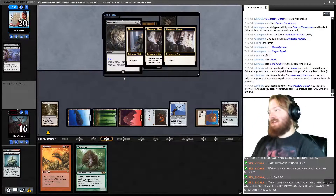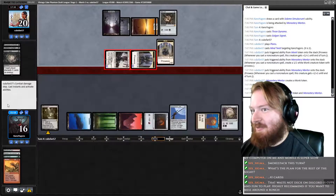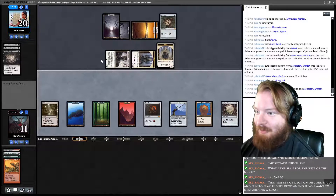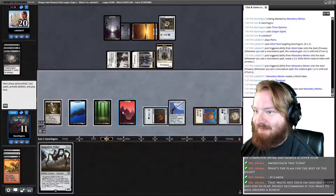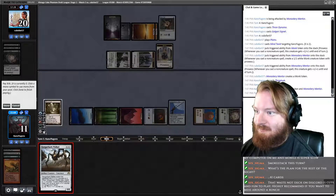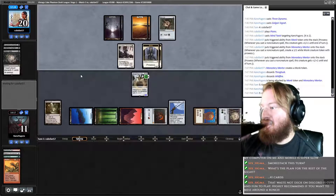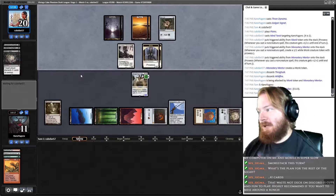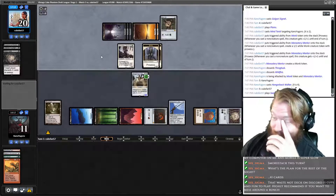Mind Twist! Opponent has Mind Twist, opponent hits us for five — that's fine. We untap, draw Hangerback. Play an enormous Hangerback, pass the turn. Hangerback gets around Go for the Throat, which our opponent is playing but we haven't seen yet this game. Man, that Wildfire would have absolutely destroyed them.